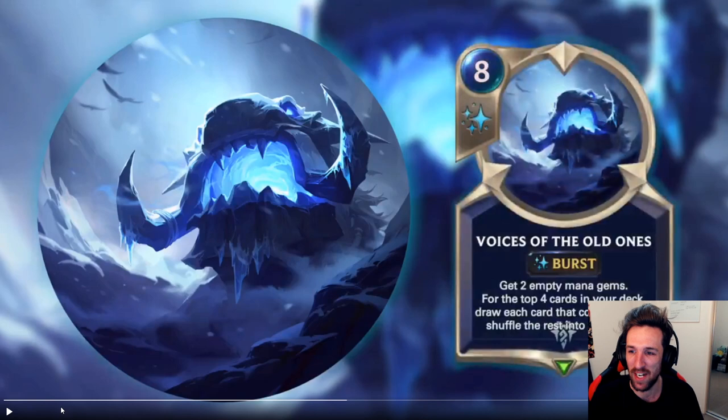Voices of the Old Ones - this is an eight mana burst speed spell. Eight mana burst speed spell: get two empty mana gems, look at the top four cards in your deck, draw each card that costs eight or more, then shuffle the rest into your deck.